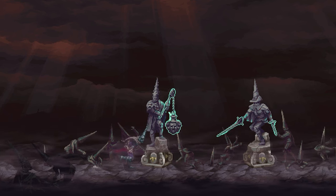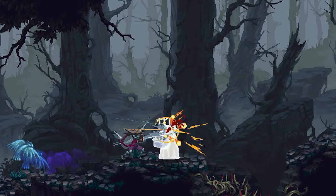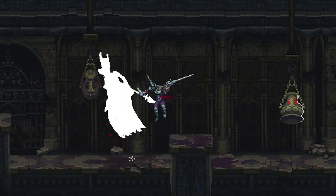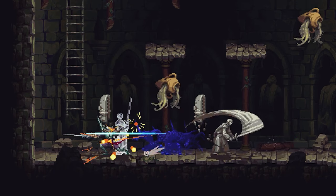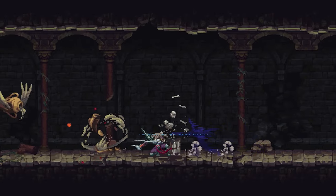These twin blades are the fastest and most reactive weapon at your disposal, and require lightning-fast reflexes to make the most of. From endless flurries of strikes to devastating lunges through foes, the Rapier and Dagger boasts the fastest attack speed of the three weapons at your disposal.